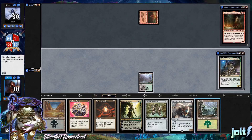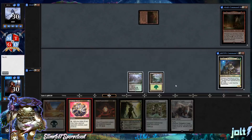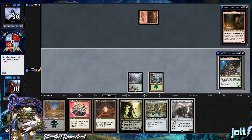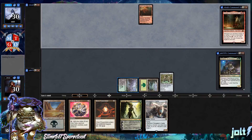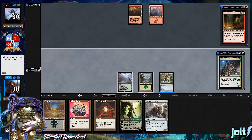I'm just going to get down Forest, and man, I really want to ramp right now. So let's go for Felwar Stone. Actually, let's get down Lightning Greaves first, then we can ramp after that. We'll get the land drop down for next turn, be able to get down Slimefoot, throw the Lightning Greaves on there, and they'll be protected.